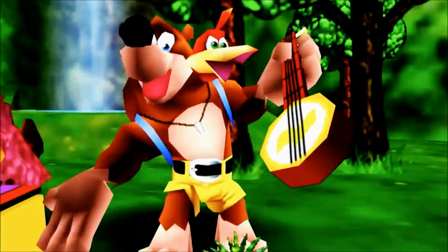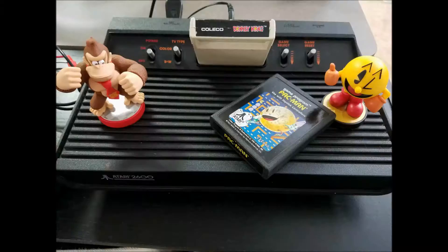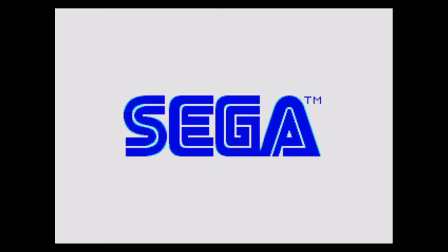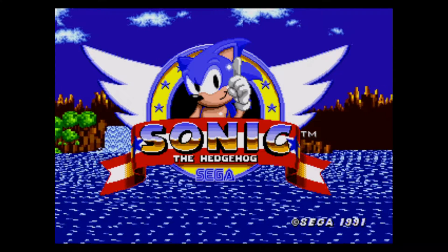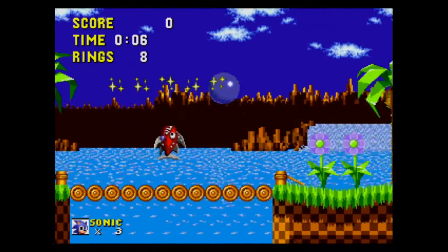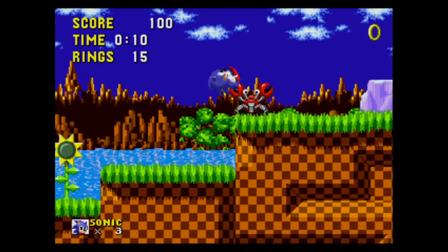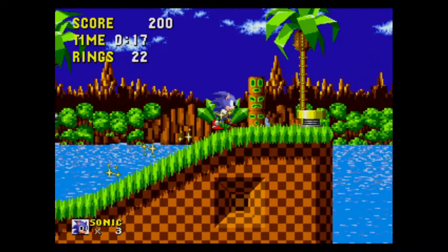Today we're going to talk about an interesting piece of Sonic history. When Sonic the Hedgehog was released in 1991, the Sega Genesis had already been out for two years in North America. Sega was cutting into Nintendo's market share, but without a marquee mascot like Nintendo's Mario, Sega was at risk of falling further behind with the impending release of the Super Nintendo. In June 1991, two whole months before the North American launch of the Super Nintendo, Sonic the Hedgehog was released, and the blue blur gave Sega an answer to Mario.